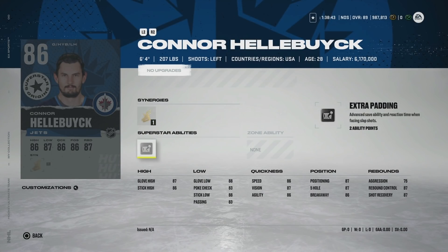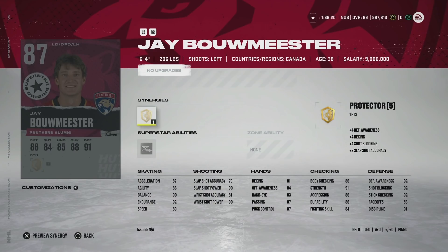Then we've got Connor Hellebuyck with Wingman and Extra Padding. I would not spend on a goaltender — he's 6'4" with 86 speed, which is nice. Goaltenders like this always go for more than they're worth because your best goaltender is how you play defense. I would probably sell him regardless, but he is a very good build, so take that into account.